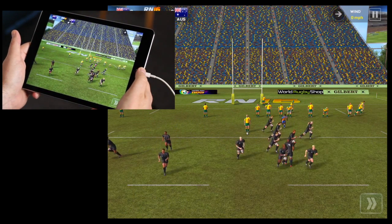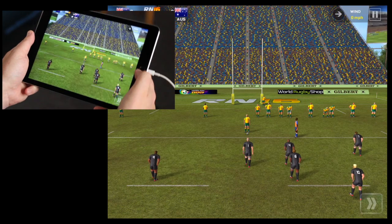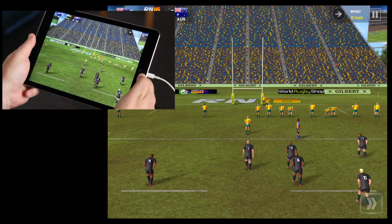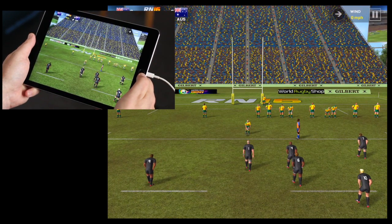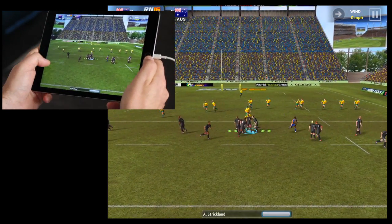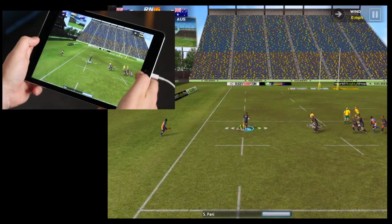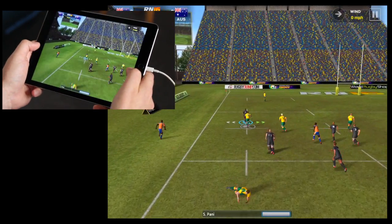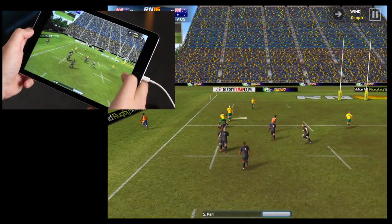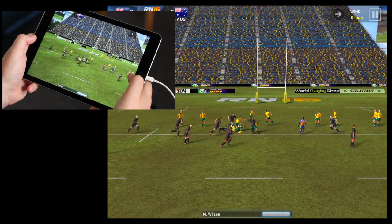It's a dropout to the Australians, so I keep the ball out of play. Here we go again - we can show you the passing markers underneath the players. Grey means you can't pass that direction, green means you can pass. Simply tap on the left or right side of the screen to pass the ball in that direction.